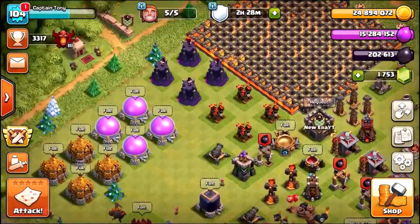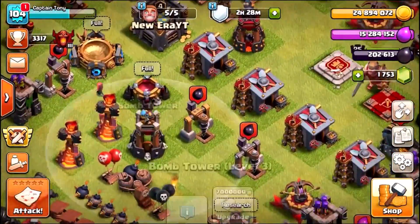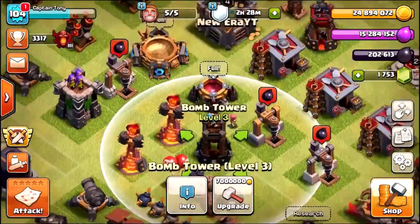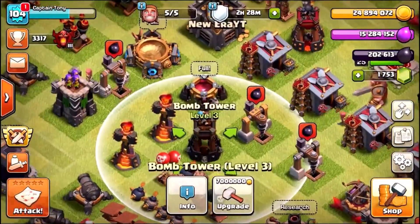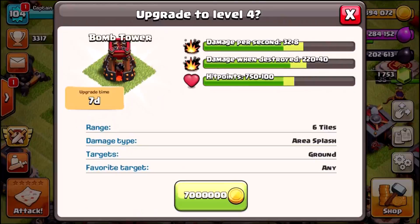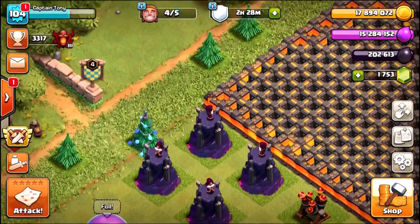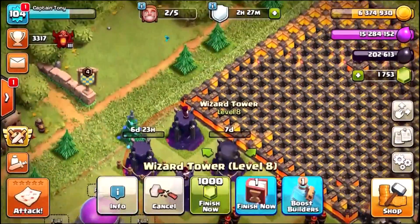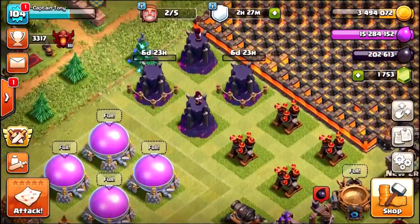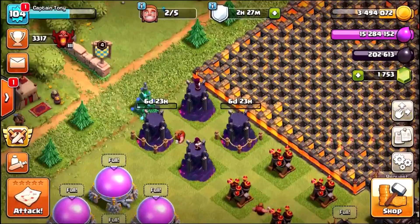I want to start off by upgrading the most expensive defenses. We're going straight for the bomb tower, getting our second bomb tower to max level — that's a 7 million gold upgrade. Then we're hopping over to the wizard towers for a double wizard tower upgrade, which is going to suck 21 million gold just like that.